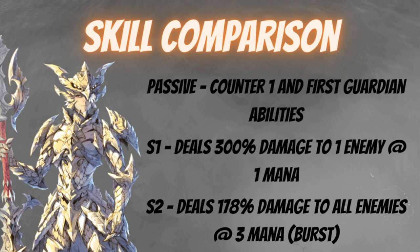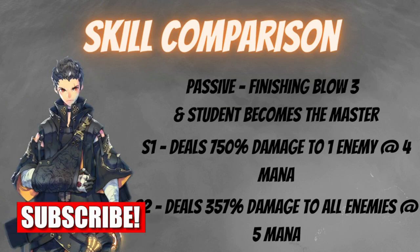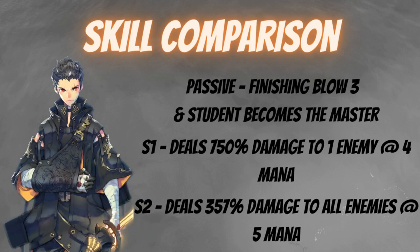Comparing him next to Awakened Zeon — Awakened Zeon's passive is Finishing Blow Three, which triggers when an enemy takes damage and its health drops to 10% or less, granting one mana. He also has a second passive called Student Becomes the Master, which is a mark that increases his own attack by 20% when affected by Master's Footsteps every time the turn resets.